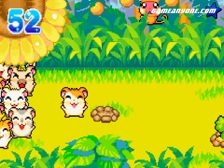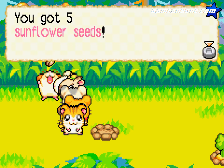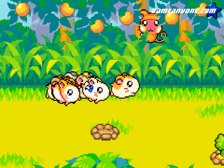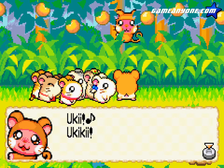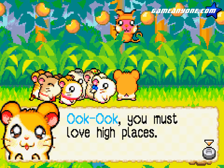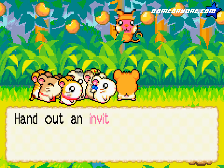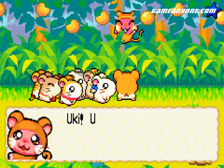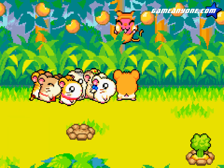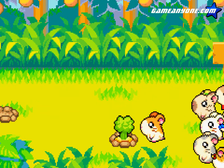There's just one more person here we can invite — Ook Ook, right there. He is the fifth and final person we can recruit here at Sunny Peak. Ookie Ookie! Tree climbing. Ook Ook likes high places. Rainbow Theater is a high place. Therefore, Ook Ook must like Rainbow Theater. Well, there's your logic. He's invited — and again, gender confusion.